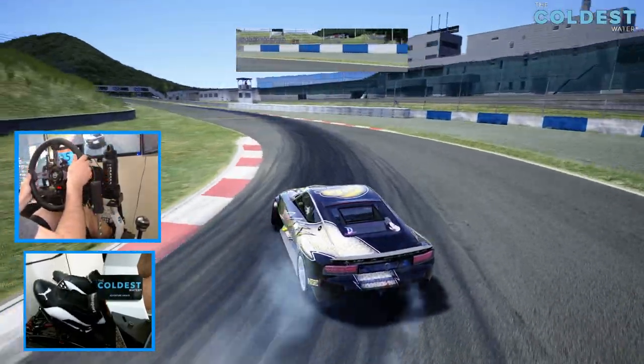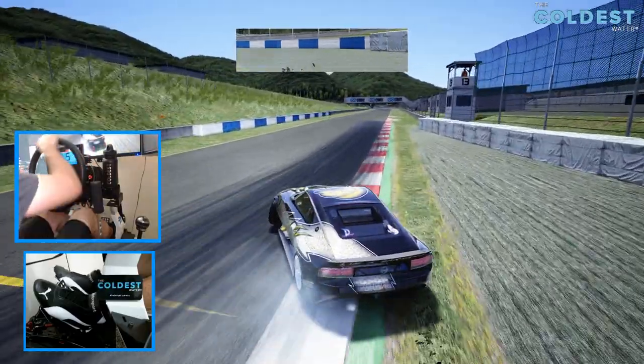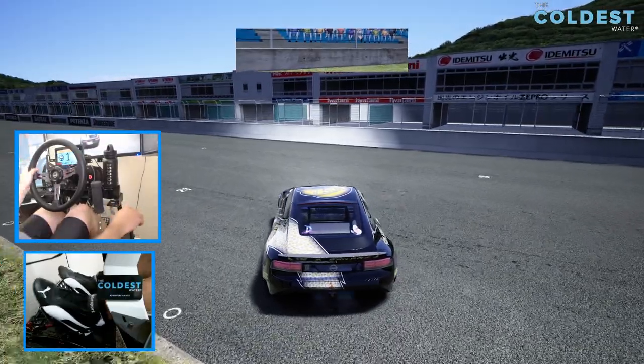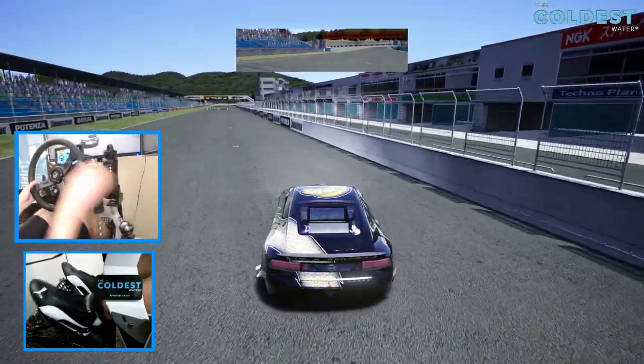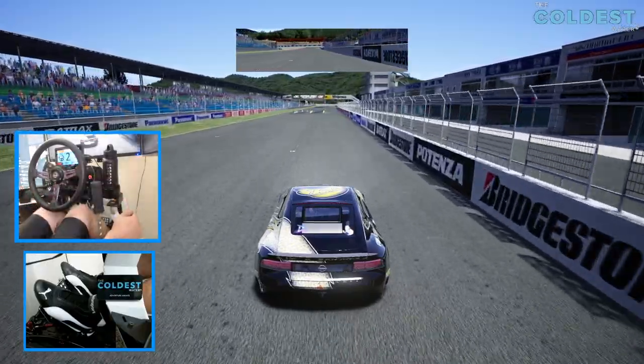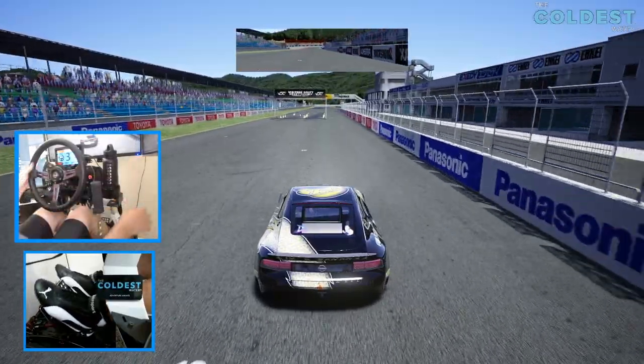I think I figured it out — we've got to stay in the power band and use the weight on this car. We're gonna go do that on the second lap. And of course we're gonna go to Irwindale to finish this episode off — we always go to Irwindale on these spotlights because that's where I love to drive these cars. So let's heat these rear tires up.